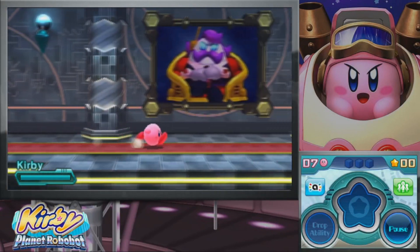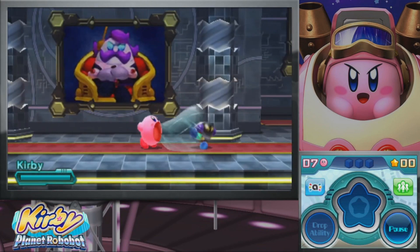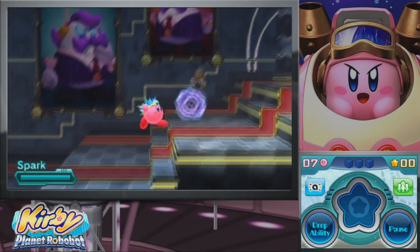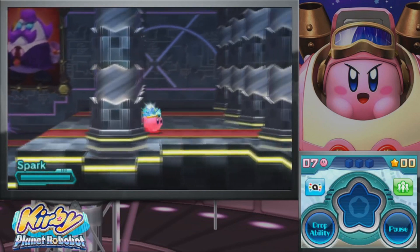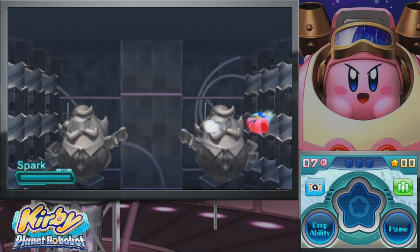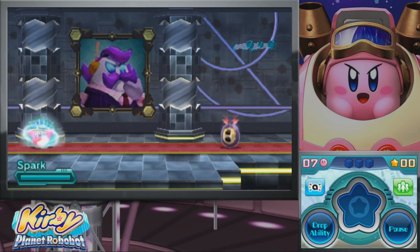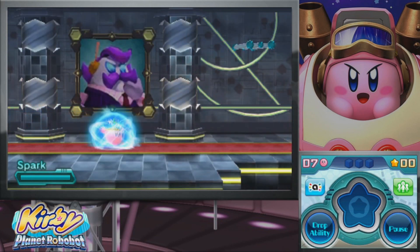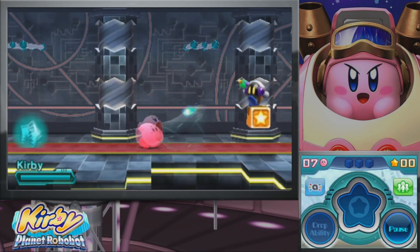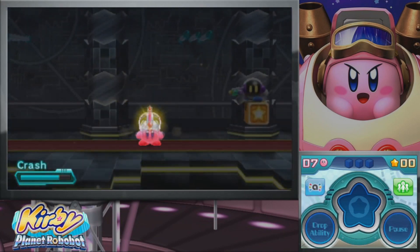So yeah, let's see what we have here in the Access Arc. I think this is going to be our main baddie — I think his name was Haltman. So we're going to need to do what we can to take him out. Oh — Crash. I guess I could actually get Crash right here. I wasn't expecting another one to fall down right there.